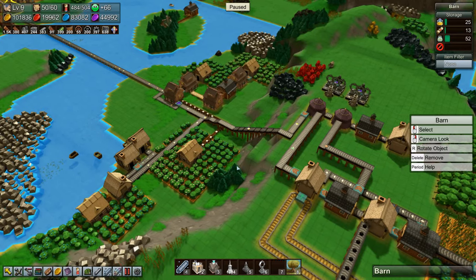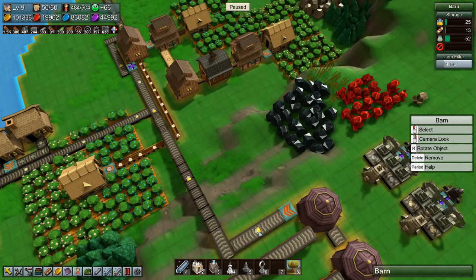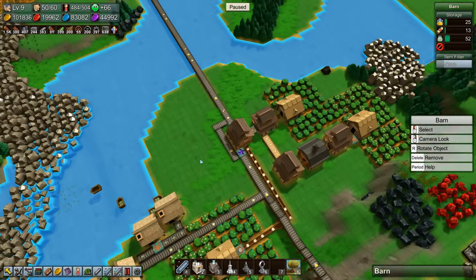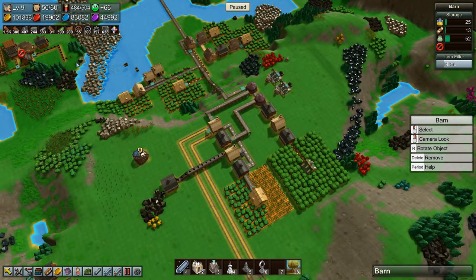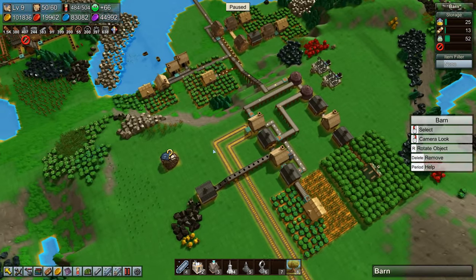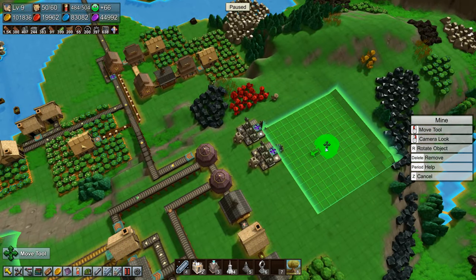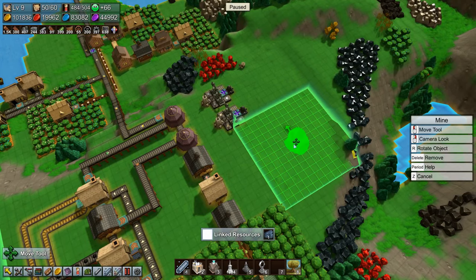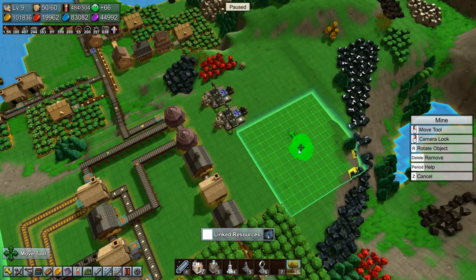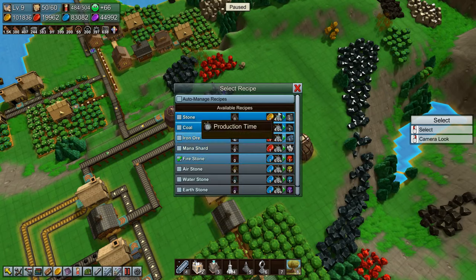Welcome back to factory time folks. In the last episode we got elixir going - it's right there on the belt. Today we need to fix that we are losing red coins, and we're going to do that by making fire ether, so we're going to build a mine over here. That'll be fine and it needs to make firestone.